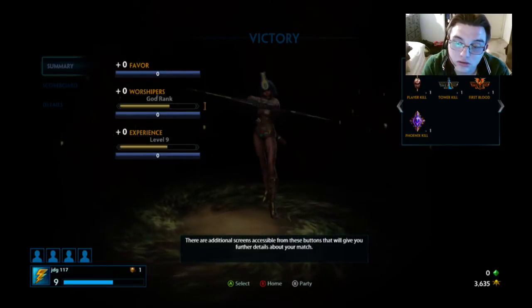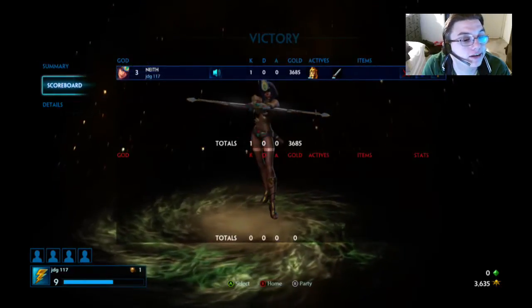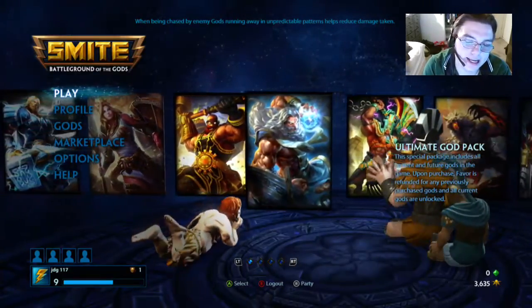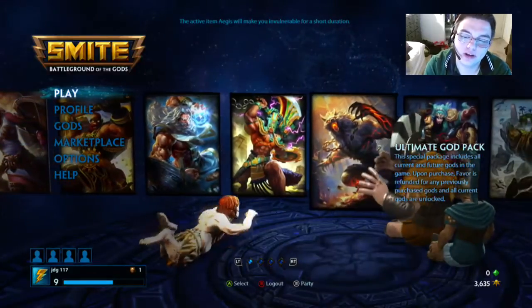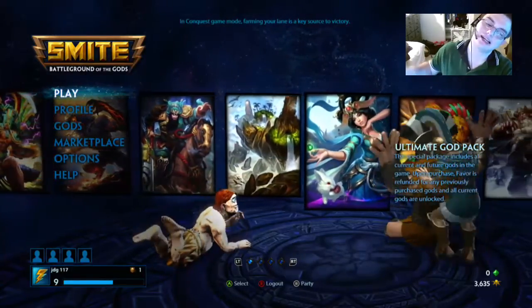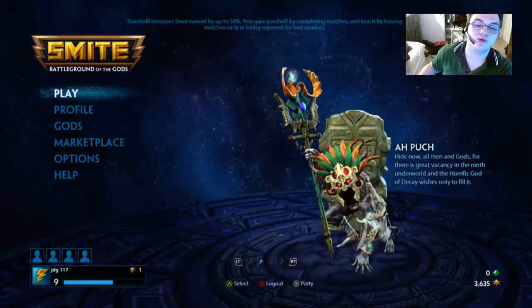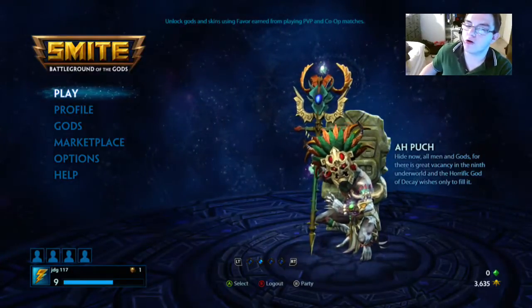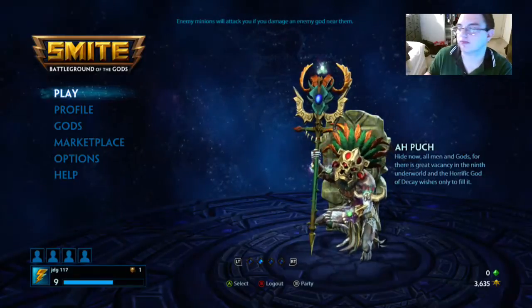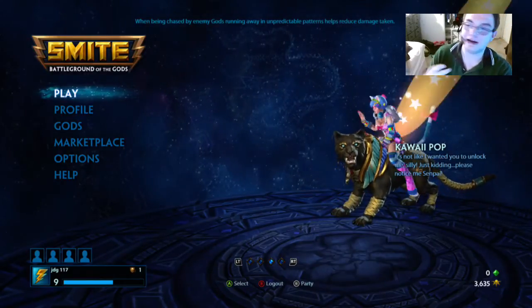There are additional screens accessible from these buttons that will give you further details about your match. Pressing the home button returns you to the game lobby. That's all for my basic tutorial video — if you like this video, make sure to give it a thumbs up, like, rate, comment, subscribe, and share. Let me know what games you want me to play next. That's been ShadyGreen — peace out, dudes.